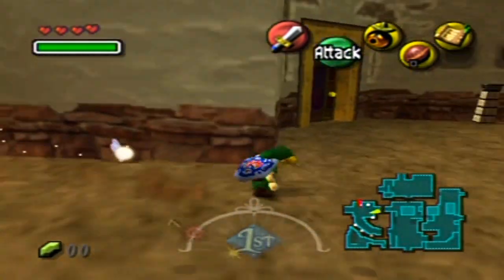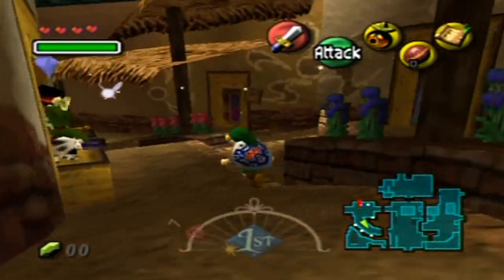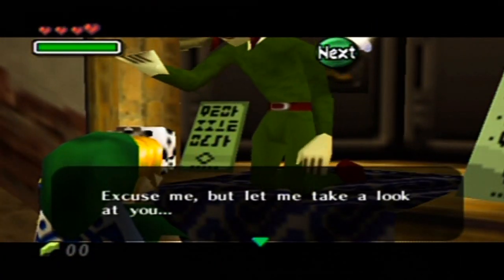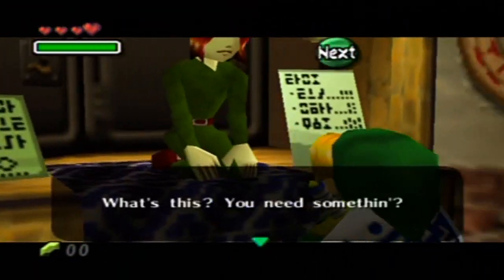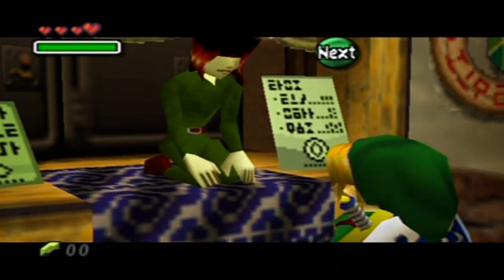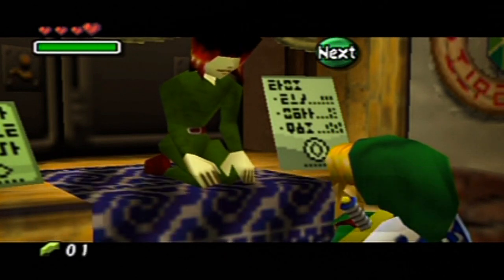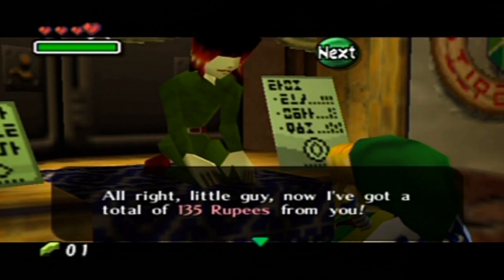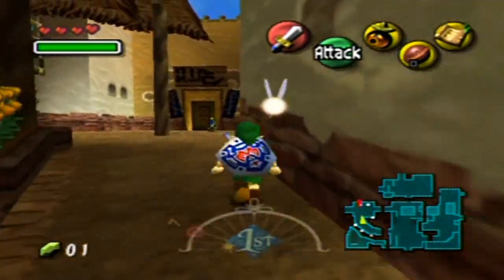I'm going to go get myself a rupee up here — actually, I'll go cut some grass to get a rupee. Oh shoot, I didn't mean to deposit. I was better off cutting grass. This is going to take me forever. Okay, there we go. He said I didn't have any rupees, so I'm just going to take out one rupee just to remind myself what this course was. It's a waste to take out such a tiny bit — but if you say so. It's not really a waste because I'm making the most of my rupees.